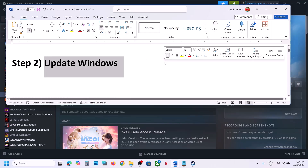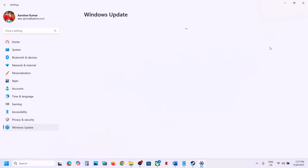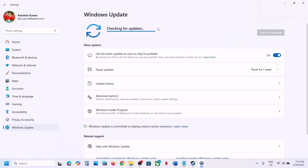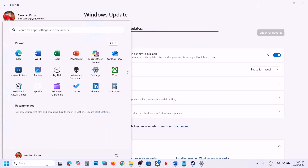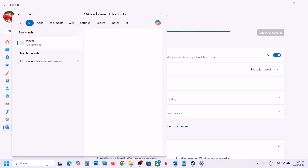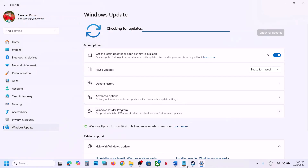The next step is to update Windows to the latest version — this is important. Open Windows Settings, go to Windows Update or Update & Security, and click on Check for Updates. Once all updates are installed, restart your computer and launch the game. The latest version is 24H2, so make sure you update Windows 11 to version 24H2.